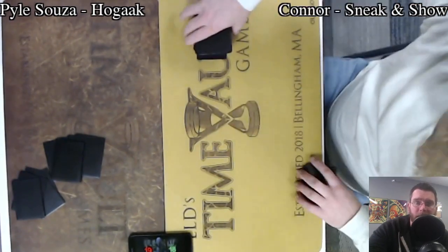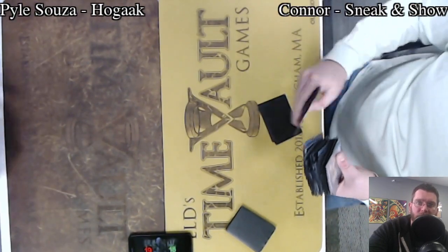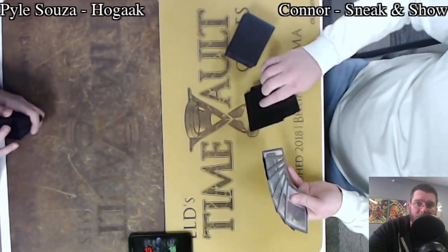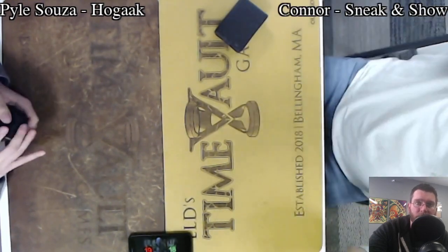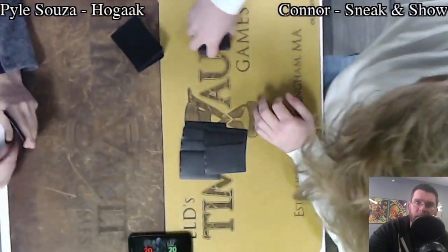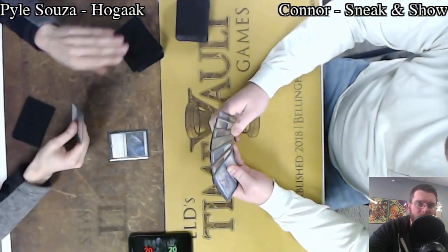Often I'd put in a Sneak Attack off of a Show and Tell, simply skipping the mana and ensuring you're able to have haste, which is really the key thing with Sneak and Show. If you can actually have your creatures have haste and get the job done right now, that is infinitely better than passing the turn and potentially losing out to your opponent's plays — anything from Karakas to Ensnaring Bridge. There are so many things they can put down that can ruin your plans. Whereas if the window is open and you can just finish the game on the spot, that is preferable.